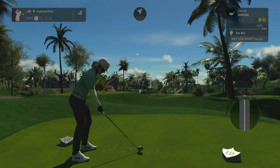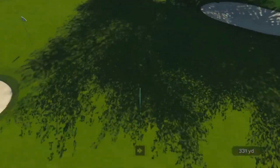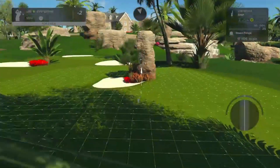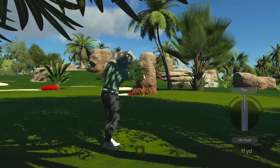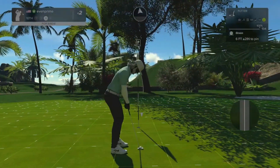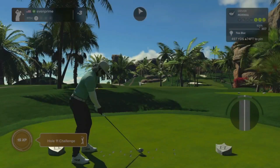One of my favorite holes strategically is the reachable par four — I think every course should have at least one, so I'm glad to see it here. Going for the green. There's enough movement on the green too where you have to think about your second shot — you can't just fire in. Nice, six feet away. Well done — that was a good hole strategically and visually. Now three under par.